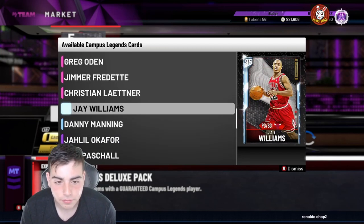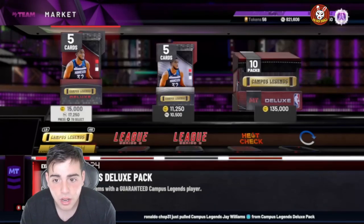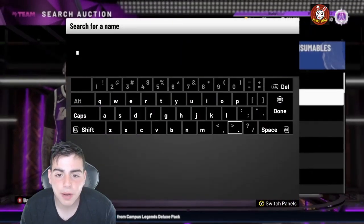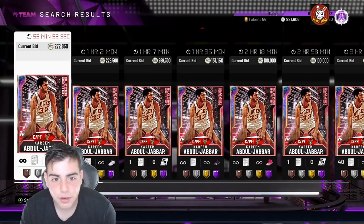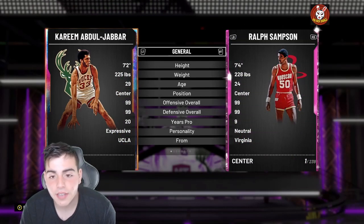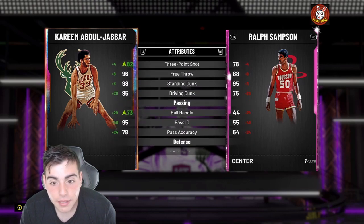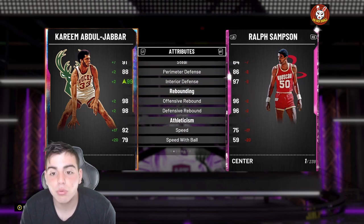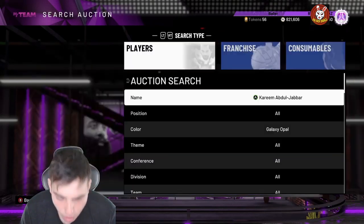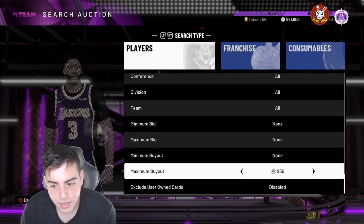This Ralph Sampson card is absolutely absurd in my opinion — best center in the game, I don't care. I'm going to compare him to Kareem. Kareem's obviously better, but the price difference is huge. They're both 99 overall, Kareem has a two-inch height advantage and is a little bit worse — but I'm telling you, Ralph plays like a god. Just use the card and thank me later.